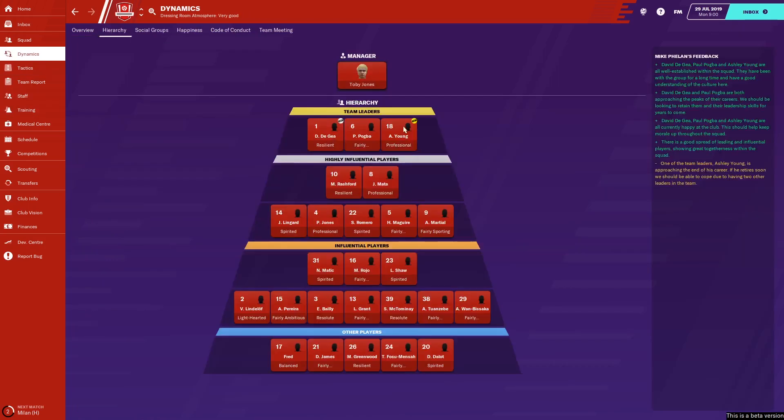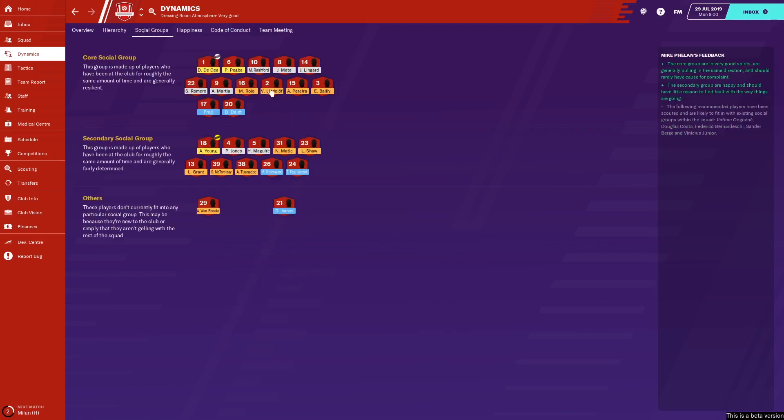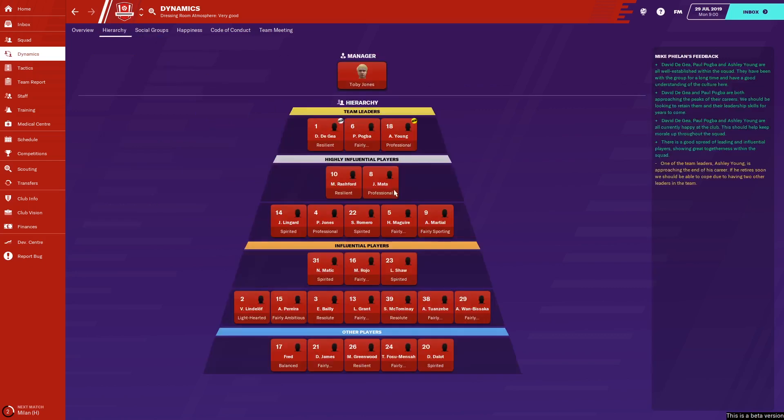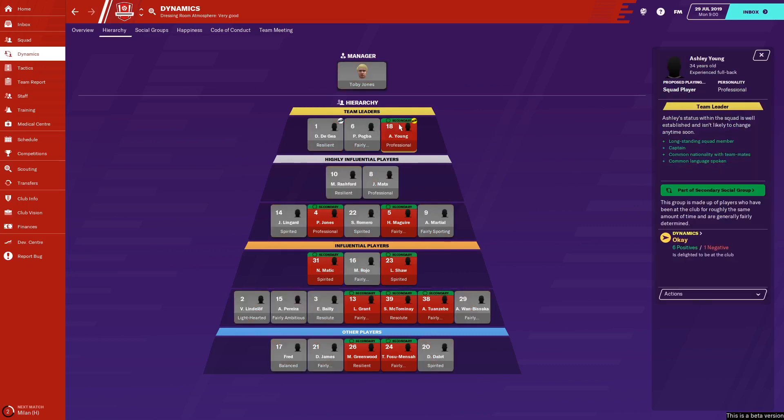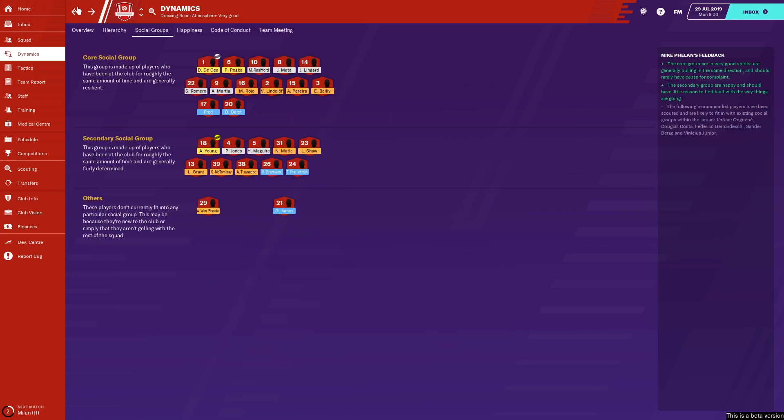Which brings me on to the dynamics of this team. You have Ashley Young, one of those players I've just mentioned, being one of the team leaders. If he is going to depart at the end of the season, you need to make sure that's a nice smooth transition, because he is now the team captain. He is in the secondary social group, which is interesting. Having three team leaders only improves things. You should be alright with Ashley Young - he's a squad player, more of a rotational player, so that shouldn't be much of a problem. In terms of dynamics, De Gea, Pogba and Young are the ones to keep happy, with Rashford and these players in the highly influential area also being important.